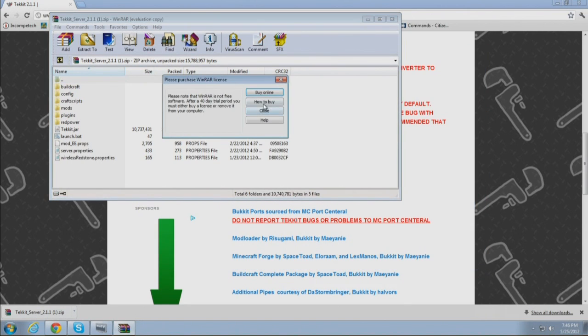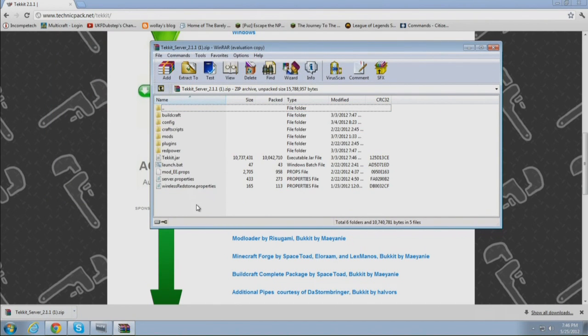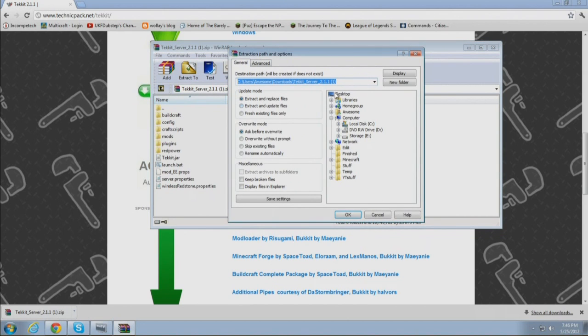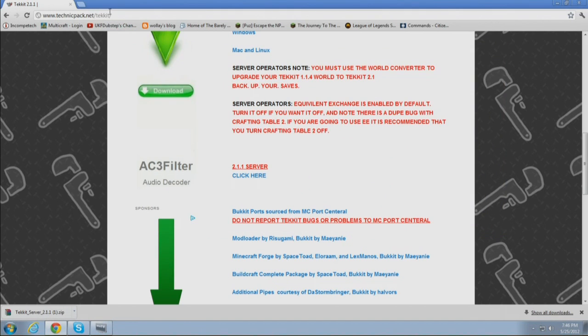In the TechIt 2.1.1 folder is all the files you need to run a TechIt SMP server. It's pretty simple. Go ahead and extract that to your desktop, and there it is.